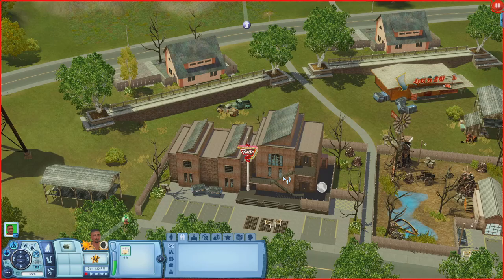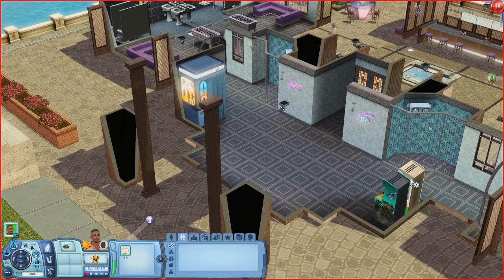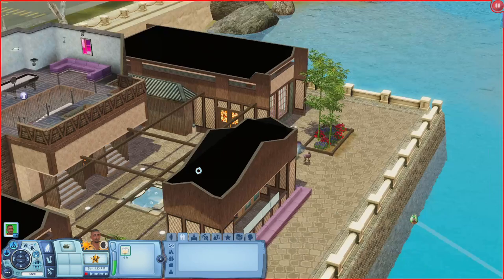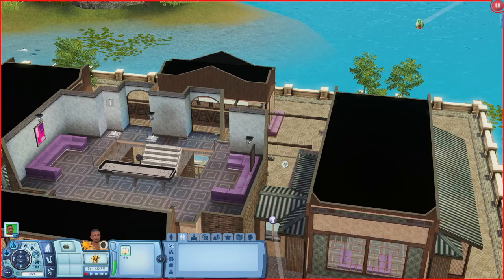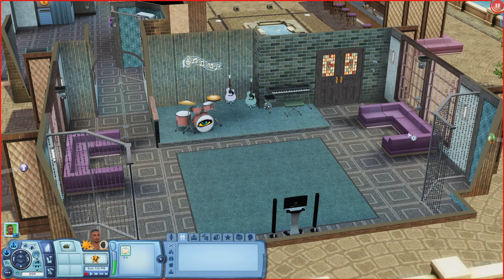Next is the Night and Day. Coming in there's a photo booth, arcade cabinets, seating, foosball tables, and a bathroom. Out back there's a bubble blowing machine, a bar, a hot tub, and effect lights. Inside there's also a room with instruments on a platform, a dance floor, a stereo, and more seating.